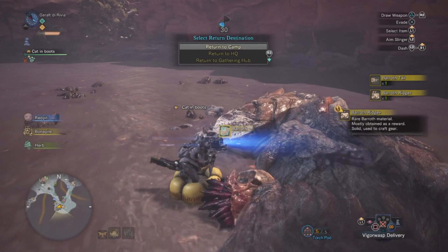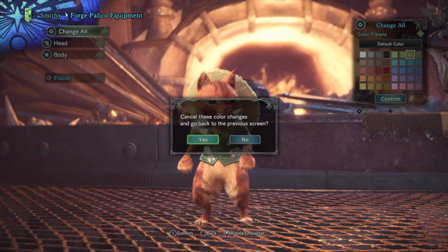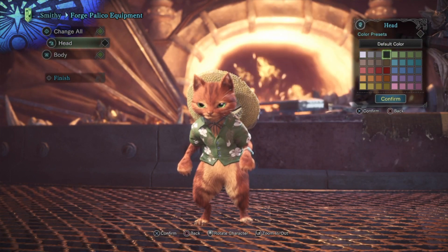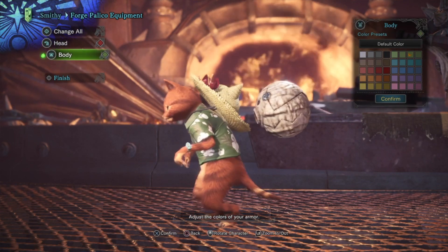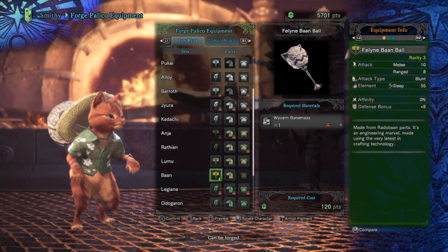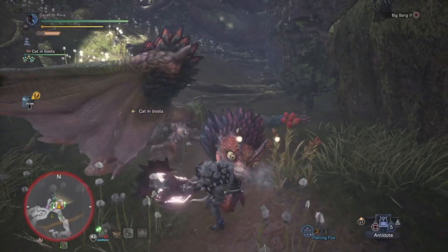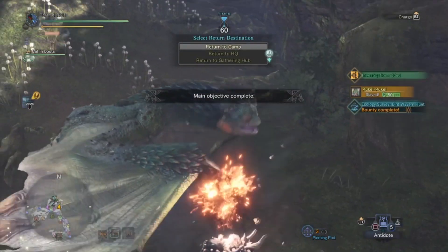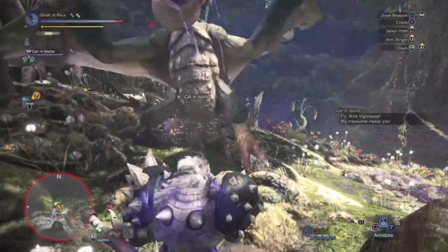So as we collected enough material, let's go straight to the smithy. If you go to any of the equipment — like the palico one — you will be able, by pressing the Options button, to start modifying all the colors. The option is right there: 'Armor Pigment.' Press that option — you'll just be able to change all the colors for any equipment you can find. On PC it will be some other button, but it will always be indicated whatever you need to press.